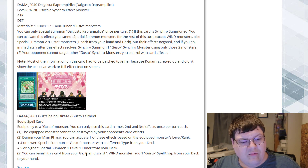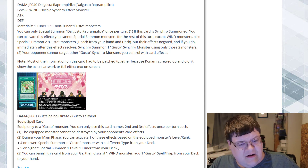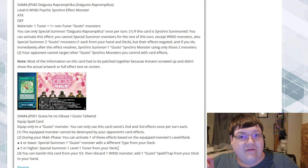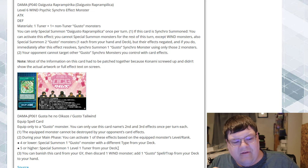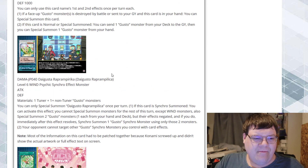You can also banish this card from the graveyard and discard one Wind monster to add a Gusto Spell or Trap card from your deck to your hand. We don't have a Rank 4 Gusto at this point, but I like how they left this open-ended for level and rank — they can very well make a Gusto Link Monster or something else really cool. Special Summoning a Level 1 Tuner is kind of interesting, and I like the in-house synergy: banish it, discard one to add one. Interesting take, but this is the beginning.